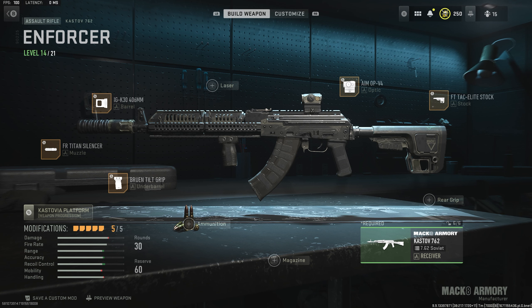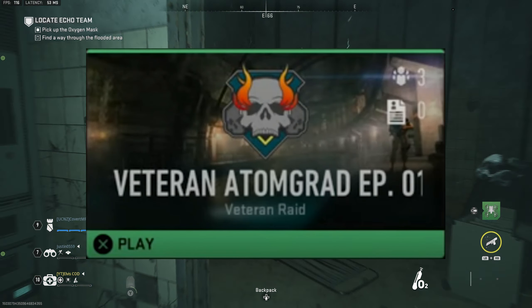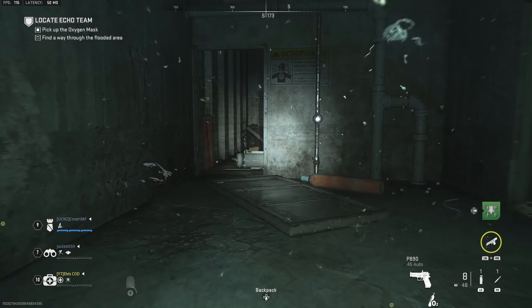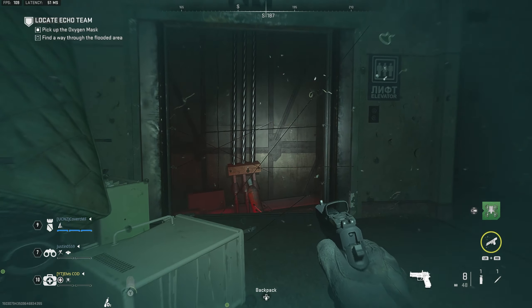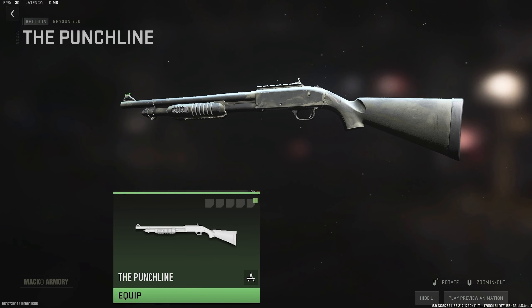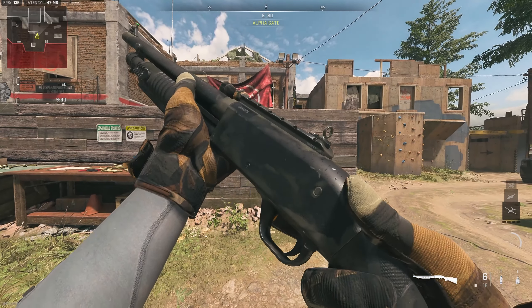Finally, there is one more weapon blueprint reward, which you can get by completing the raid on veteran mode. You can unlock veteran mode by completing the regular raid just once. Now here's the funny part: you've just spent say two hours completing the veteran mode, and your reward is a Bryson 800 shotgun with no attachments. This has got to be a bug — there's just no way they would make someone play an extremely difficult mission and then give you a gun with no attachments. It's just stupid.